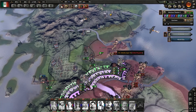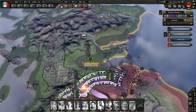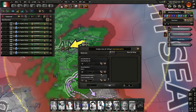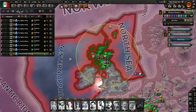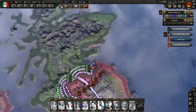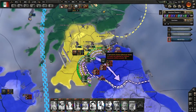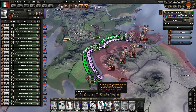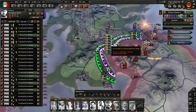Glad I set up those alternate ports. What I might also want to do is get some naval bombers and have them deploy over the water here. Now, we have a big supply problem. What I may do to mitigate it is take these guys.